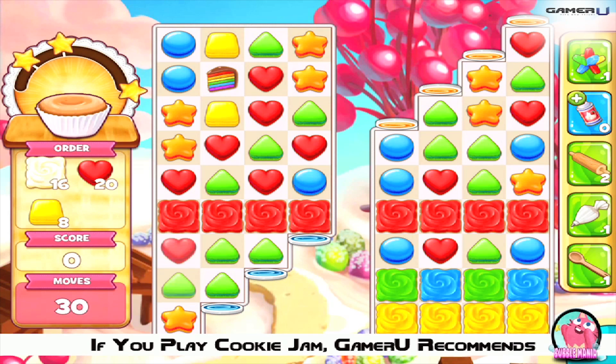Tip 1: Know the board. You will see the board is split into 2 boards with 4 columns and rows of 9, 8, 7 and 6. Focus on the board on the right as it has the frosting blocks needed to collect your order. You can eliminate these frosting blocks by combining 3 or more same colored candies near the blocks.